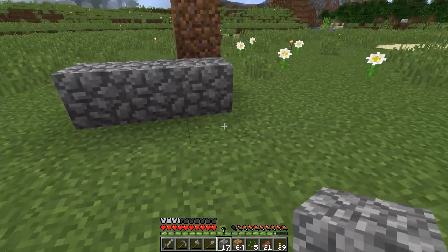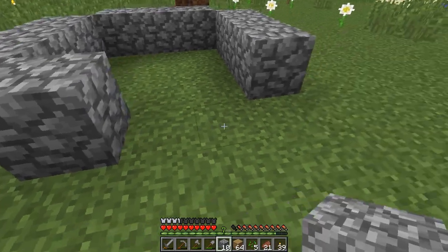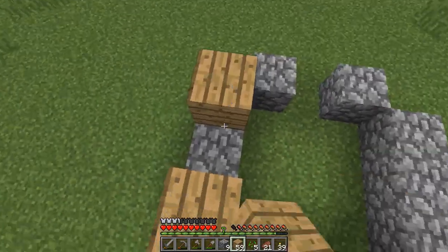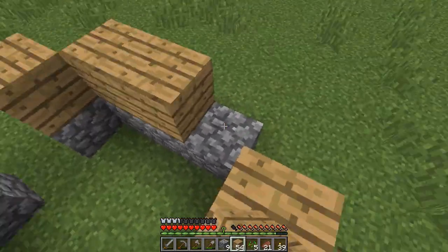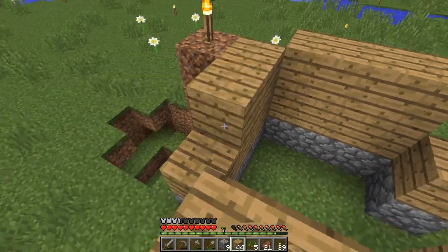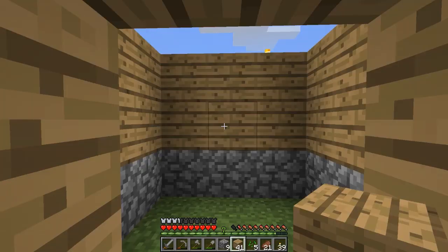We're going to do a stone base — one, two, three by one, two, three — and two in front because I'm going to put a door in here. So a stone base and then a wood wall. This is an old-style blockhouse, what the military used to use back in the old days. A secure location to block down in. Let's put our crafting bench down here. They've changed that name so many times I can't remember.